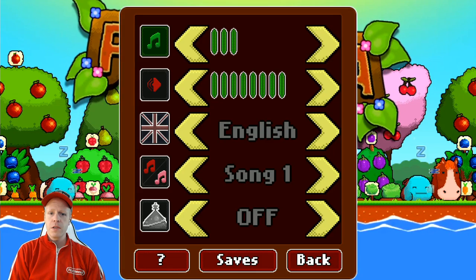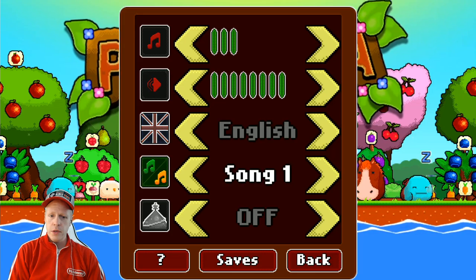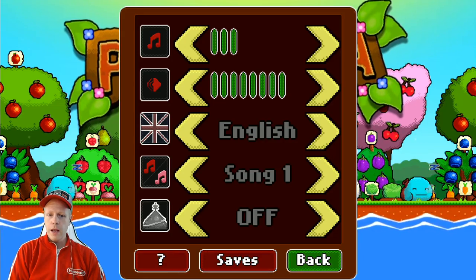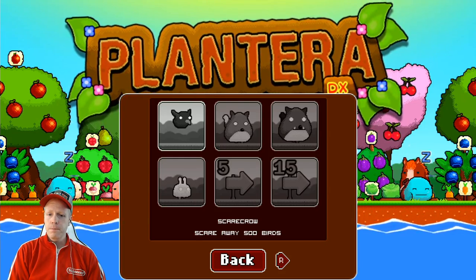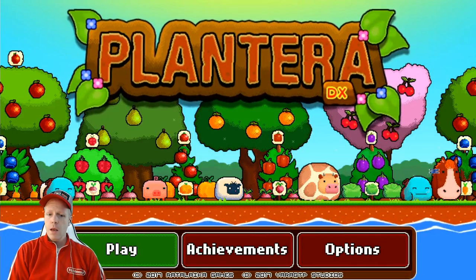Options consist of language, music, audio, songs. I'm not sure what this one is — keep it off, it's already off. And we'll go back. Achievements here — you can unlock different things like a scarecrow, different animals. That's pretty awesome. Let's go into Play.